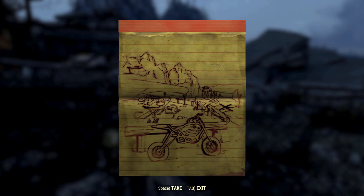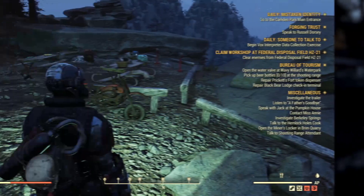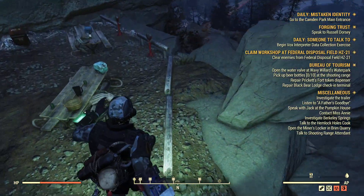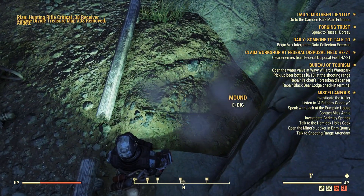But every now and then you'll find a rare plan and you can either sell that or learn it. And don't get me wrong, it's not going to be an instant thing, but if you decide to use your maps you may or may not get something of use out of it.